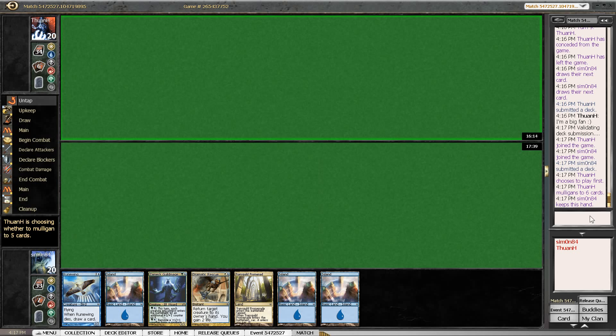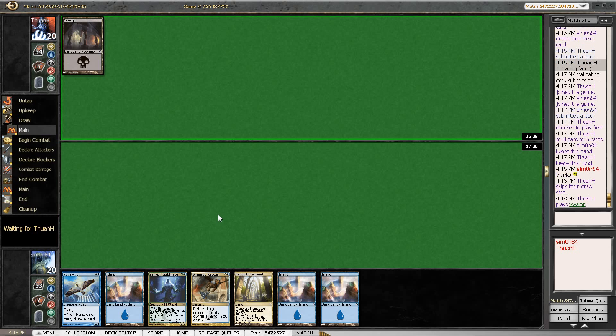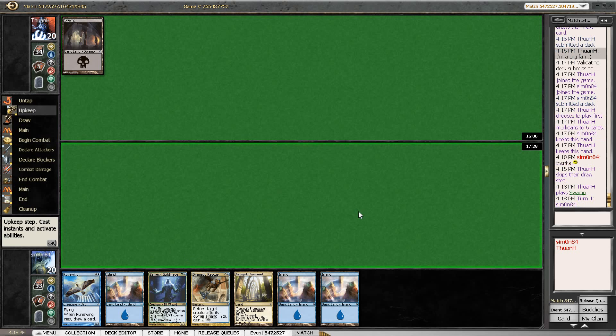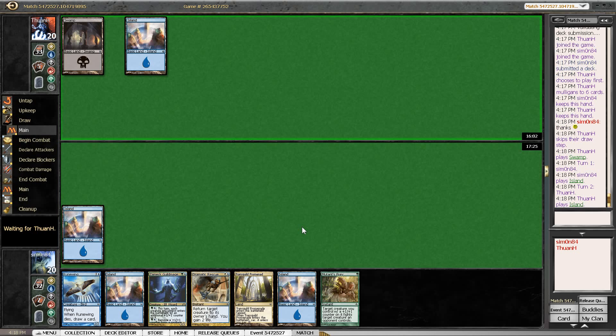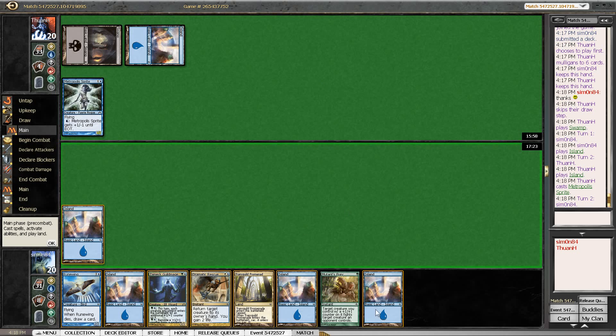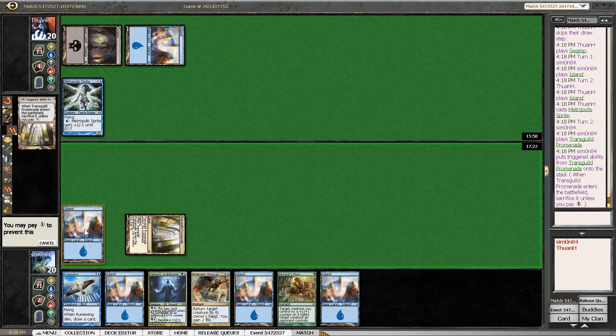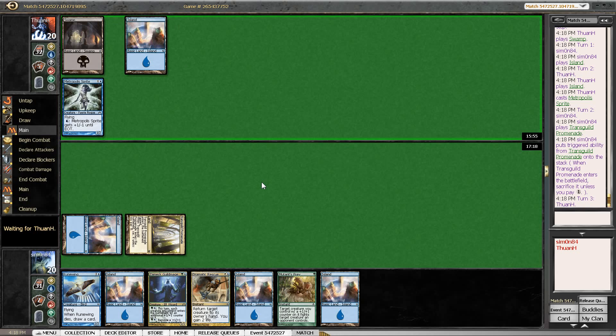Another interesting hand — we have the Transguild Promenade to save us once again, so not a mulligan. We are playing against the fan it looks like — sorry for responding so late, I didn't read the chat. We are looking at a curve of turn 3 Guild Mage, turn 4 Rune Wing, and then we have the Rescue up. I almost clicked on the Promenade there — that would have been absolute disaster. Our opponent has a 2-drop as well so things are already quite interesting.